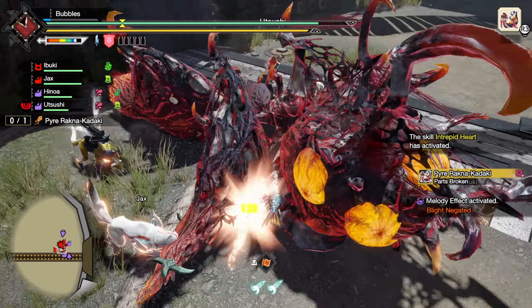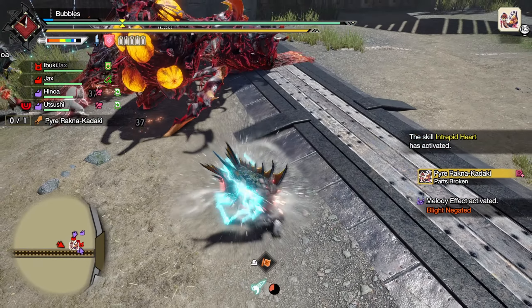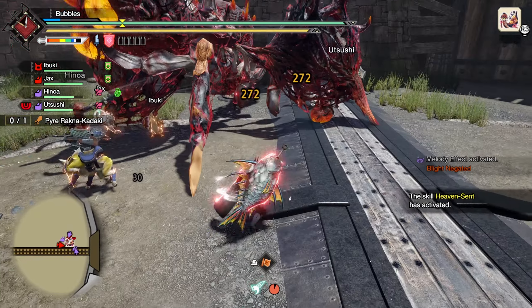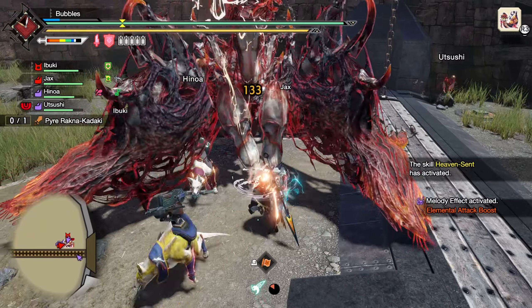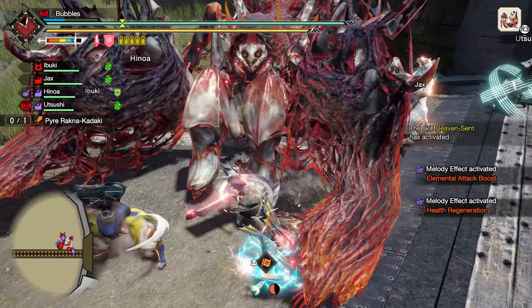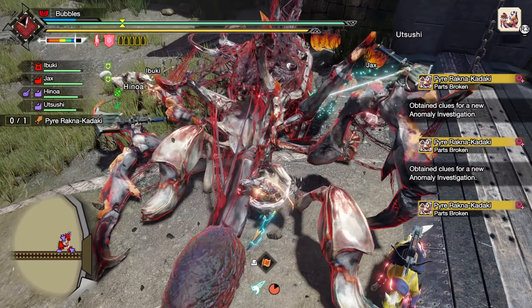We want to go through the claws if we can, because it's our best element hit zone with an element build. I think I almost missed them - yeah, I missed them. Unfortunate. Counter this to get our stuff back. Dodge that. Smack her again to get our vials ready for the next slot. And send it. Very nice. We will take that any day.